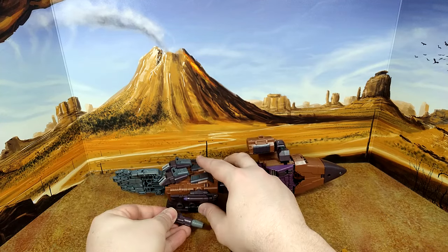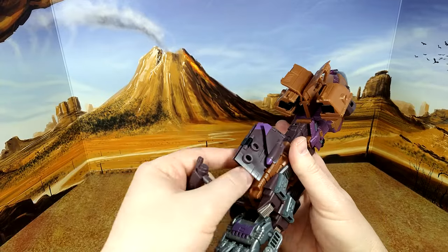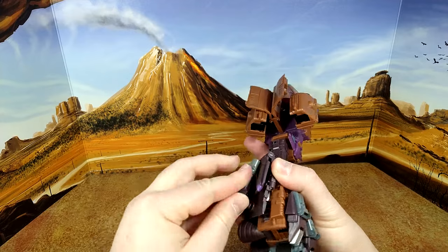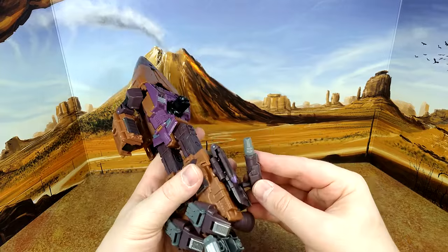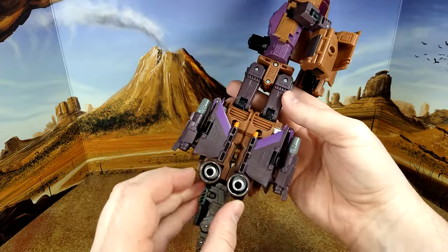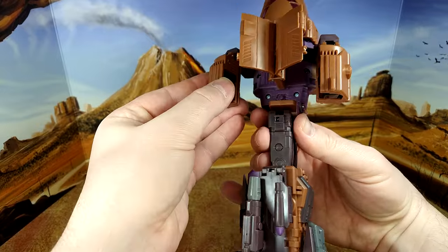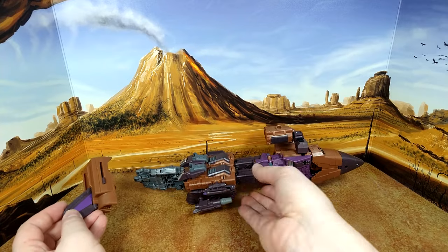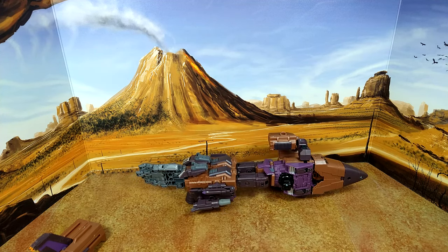So there you go — final look at Blastoff in this mode. And it looks kind of like an arm, so we'll give that the benefit of the doubt. I don't like this part sticking out — maybe it's going to make sense when I combine. What do I do with this? It's nowhere to be found in the instructions, so we'll figure it out. Well, there you go — arm mode for Bruticus, the right arm. And he just settled himself.